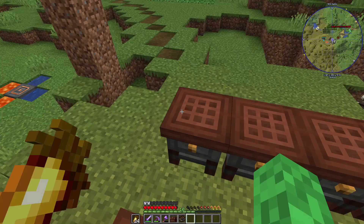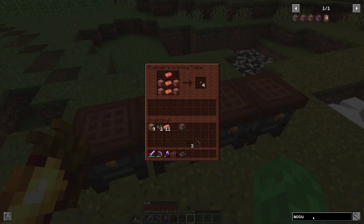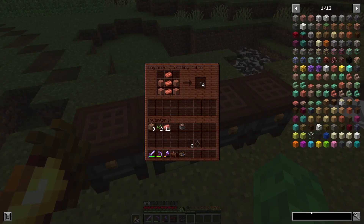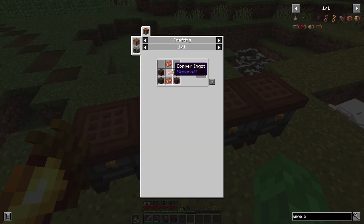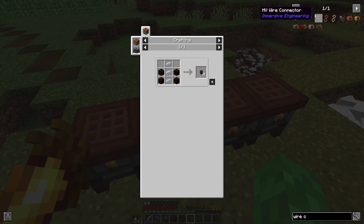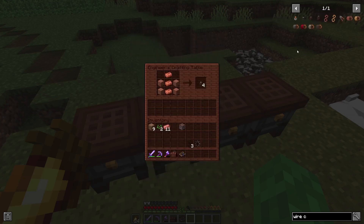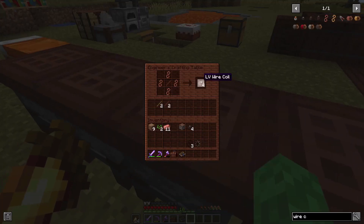Now we have somewhere for power to go. We need a way to transfer it, which is where connectors come in — low, medium, and high voltage versions. The LV connector uses any four terracotta and three copper ingots. The MV version uses electrum ingots in the same pattern, and HV uses aluminum. The LV connectors can only be placed 16 blocks apart — I didn't look into the range on the higher tiers.